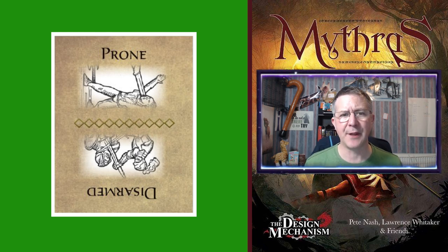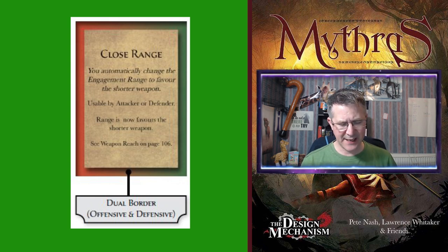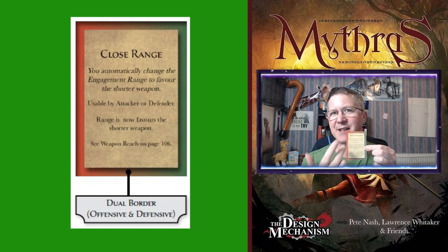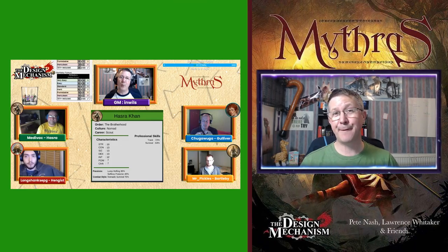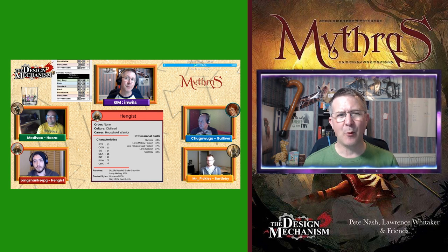The coloring of the cards allows you to instantly see whether the effect is offensive or defensive, or maybe both. This is done by the coloration around the edge of the card: red for offensive, green for defensive, or blurred around the edge for both. Now before I talk about the accompanying PDF, I wanted to let you know how I use these cards as a DM or GM.